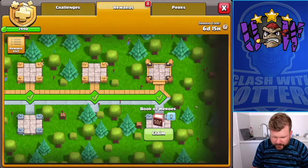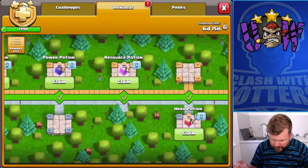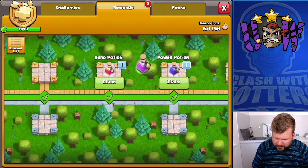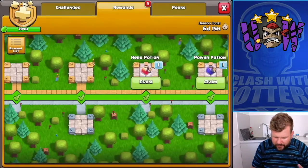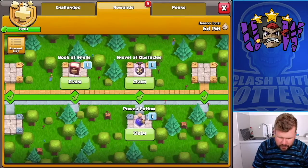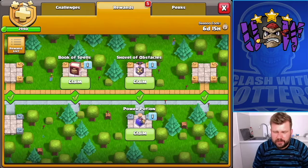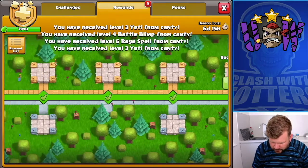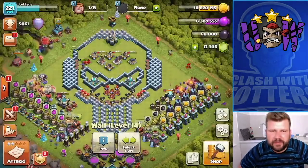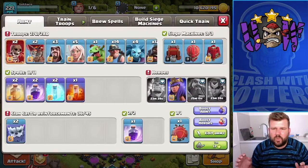Make sure I don't forget that Book of Heroes — I would hate to lose that. What else have I got in here? Hero Potion — used that last night. Resource Potion, always worth having. Power Potion, haven't used yet. Another Hero Potion. Obstacle Shovel, don't need that yet. Book of Spells, don't need that either. I've got the clone spell to use. Power Potion I don't need yet, so I might just take the gems. We'll see how it plays out from there.